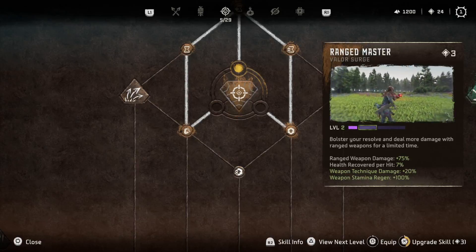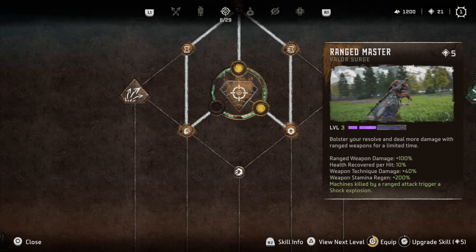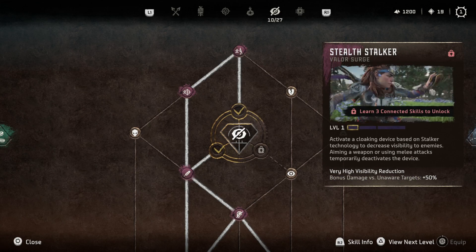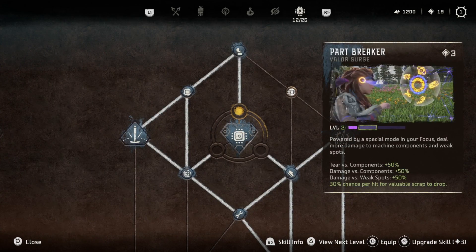There are also powerful new ultimate skills called Valor Surge. These can make your ranged attacks more powerful, turn you invisible, or make it easier to snipe off enemy parts. They're really fun to use and make you feel powerful on the hunting grounds.